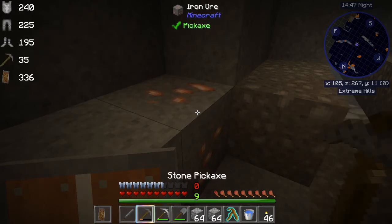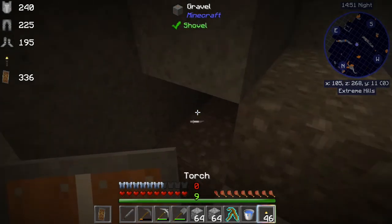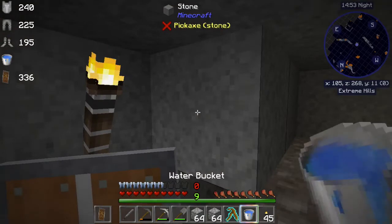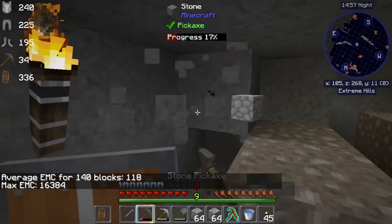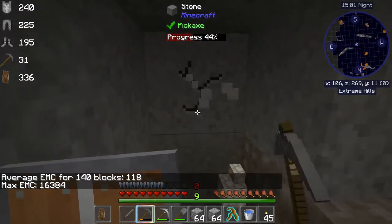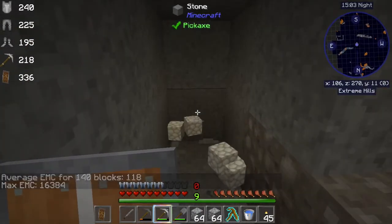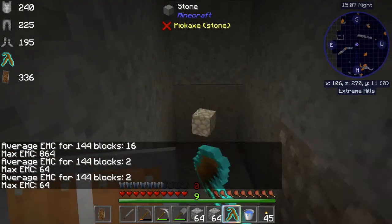I keep hitting the one key instead of grave — sorry. So let's look for our emerald again. It's there, and it's within 16 blocks in a three-by-three. Again, if you don't see it, it can be above or below you.